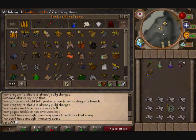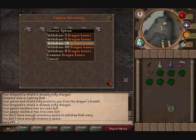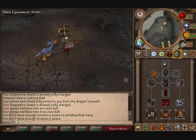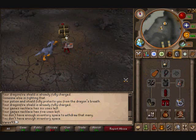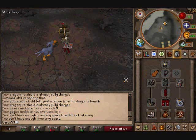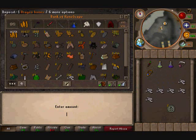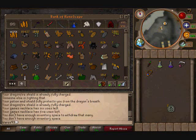I would also recommend a spirit bird unless your Summoning level isn't high enough, because it lets you hold an extra 12 items. That extra capacity would be worth about an extra 34k per trip, so together you'd get around 94k each trip.